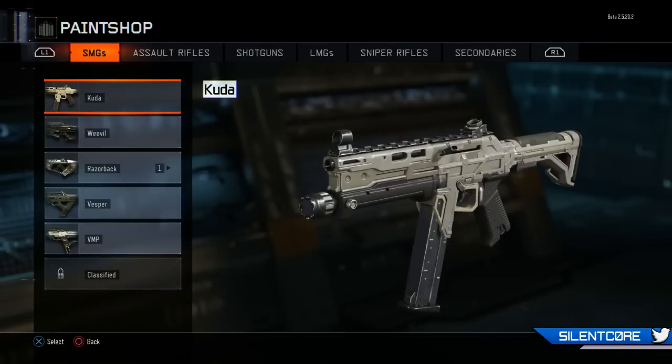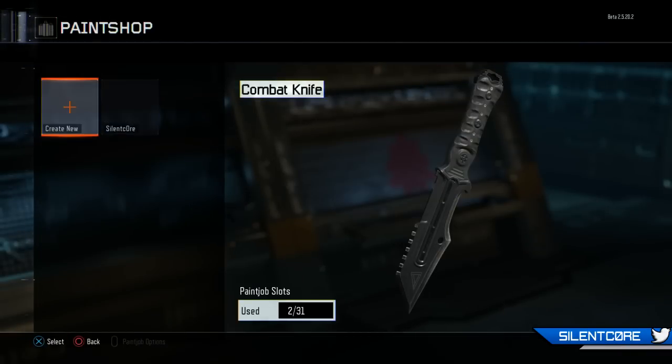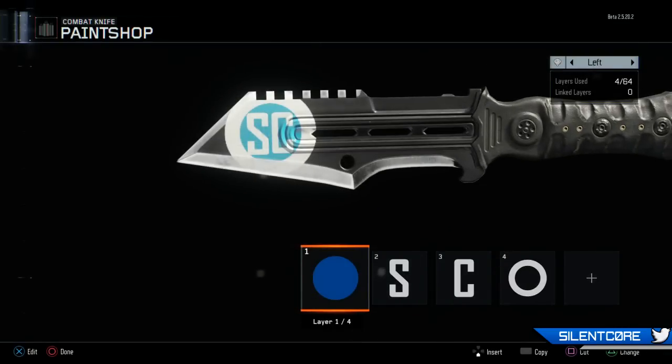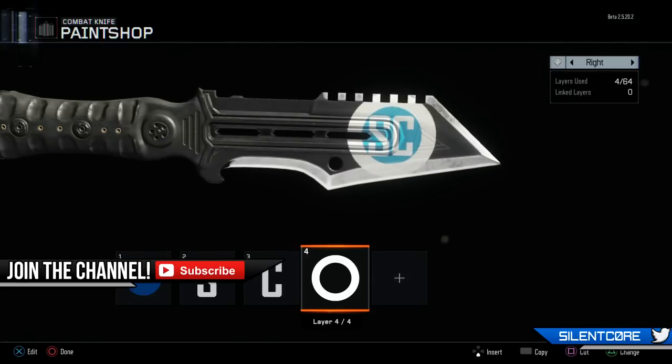Once you get into the paint shop you'll see a list of pretty much every weapon you can use in Black Ops 3 that you can customise with your own skin — everything from all the main assault rifles and SMGs, and even your combat knife. You'll see in just a second I mess around and try to create my SilentCore logo on the knife.